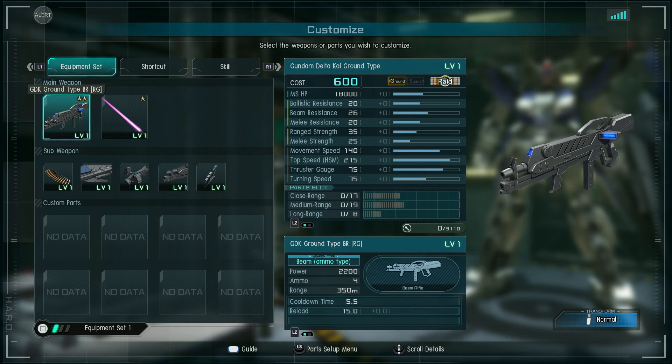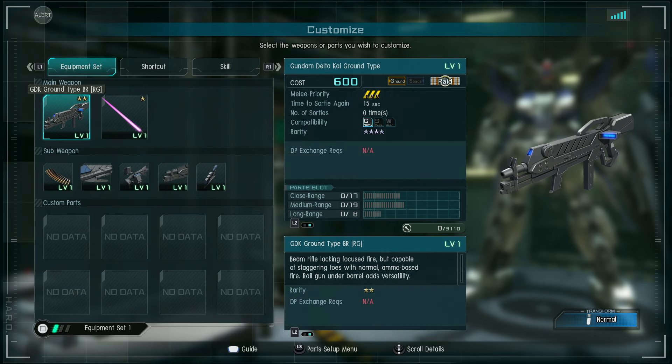Let's take a look at the weapons. It's a beam rifle, 2200 damage, four ammo, 350 meter range, cooldown time five and a half seconds, reload time 15. Lacking focused fire, but staggering foes with normal ammo-based fire. Railgun under barrel adds versatility.